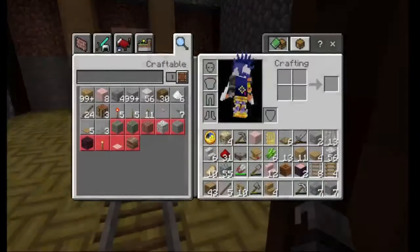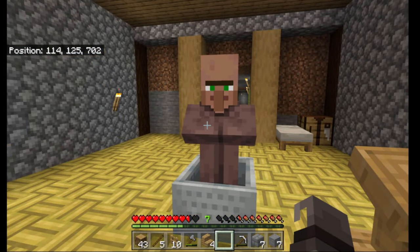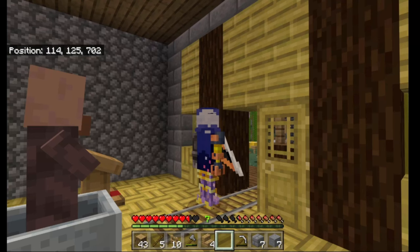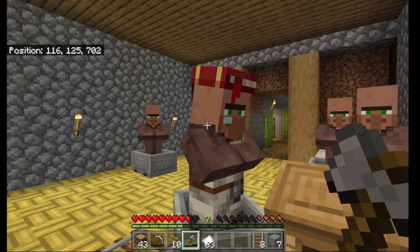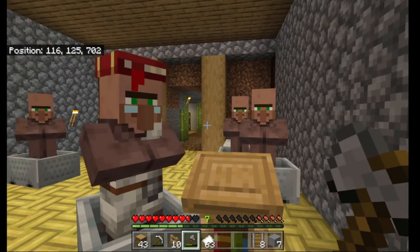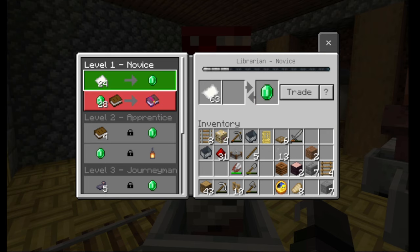Let's see if we can get a good trade first go with our villager. We've finally got the right one — let's start trying to get silk touch, fortune three, anything good like that, and then we'll slowly move on to the others who are currently staring at me like they know what's coming. And there she is — our first book: mending, 28 emeralds, but we'll get that down with a few zombies. Let's get the rest going — see if we can get fortune and efficiency. I'm going to need some more paper.